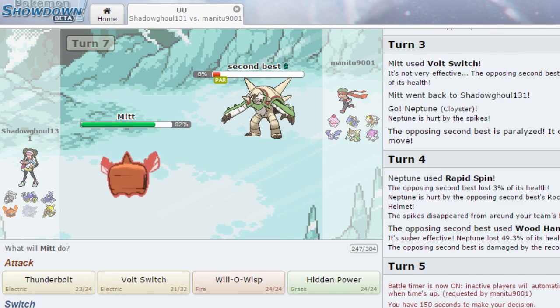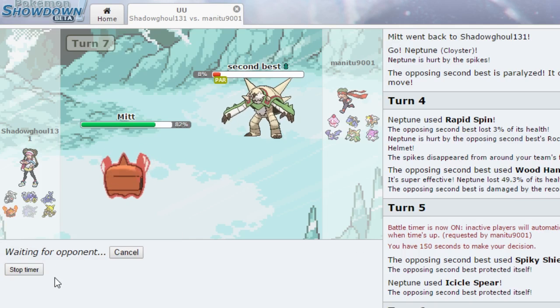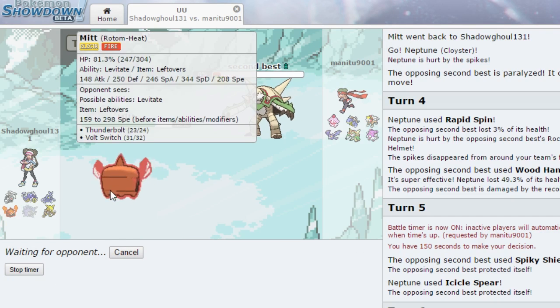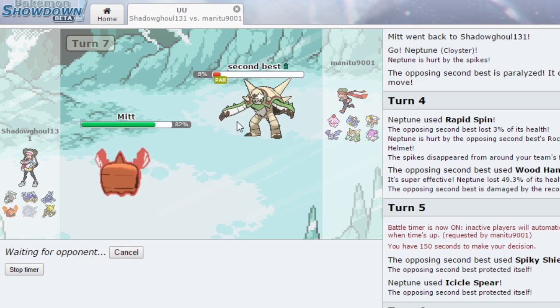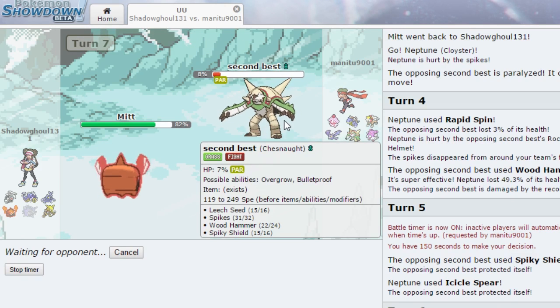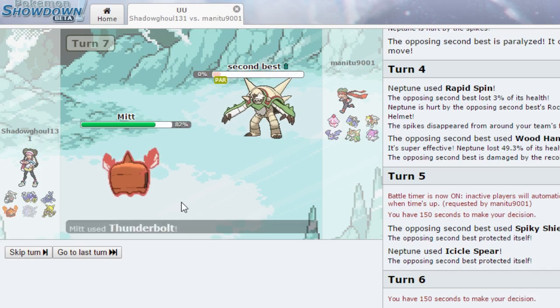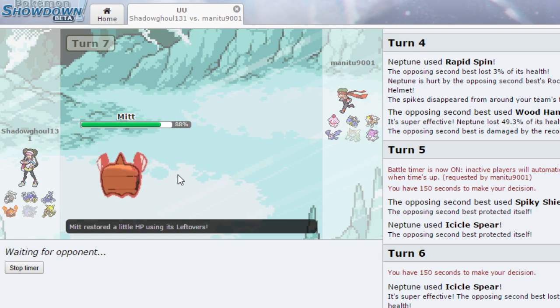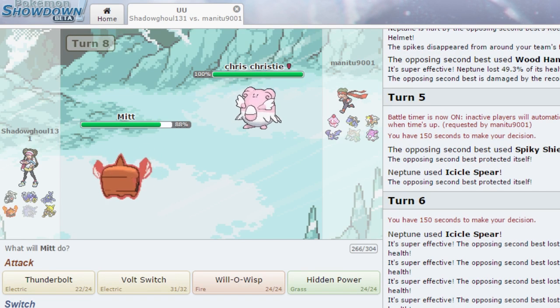Thunderbolt did 16% to Chesnaught - Thunderbolt can take this thing out and I'm pretty sure we outspeed. He might just go for Spikes but yeah, Chesnaught goes down, which is fine by me. Our field is clear. He sends in Blissey - Blissey is Normal type, so she's weak to Fighting. I want to Volt Switch out into Oracle.